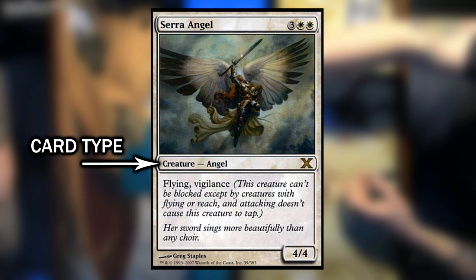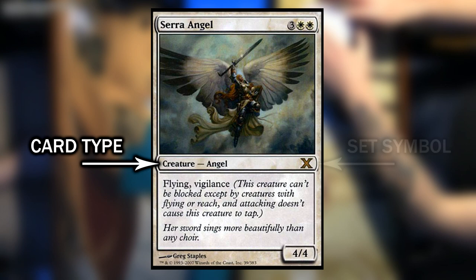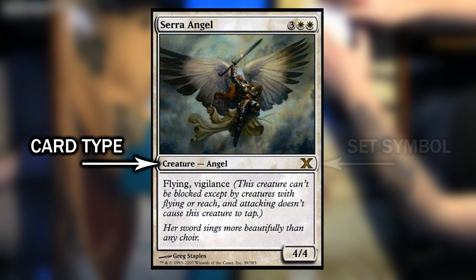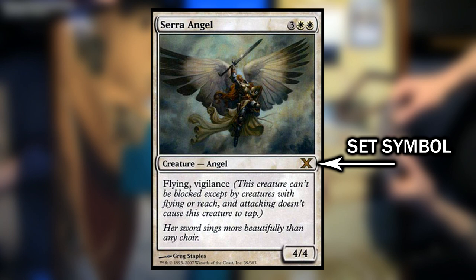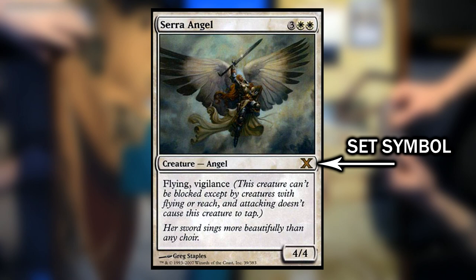Below the card art to the left will be another line of text signifying the card type and any other relevant information regarding the card type. In Serra Angel's case, it signifies that it's a creature and an angel type creature. To the right of the card type text, you will find the set symbol, which is used to signify which set this particular card was printed or reprinted in. Magic has been around since 1993, so it's important to signify where this card was from. I wouldn't worry too much about memorizing these, since it really isn't that important unless you start getting into the collecting aspect of the game.